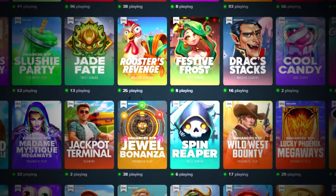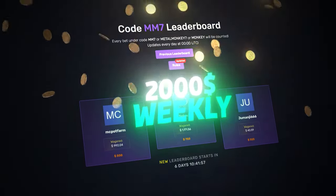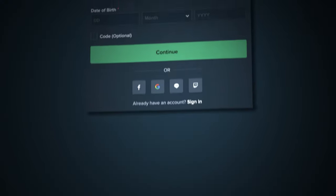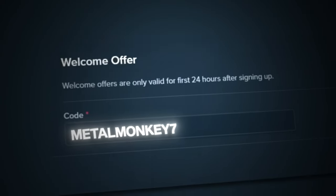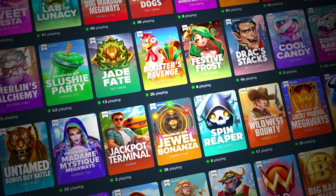Sorry for interrupting in the middle of the video, but if you guys want to support me and also have a chance of winning some of the $2,000 weekly from my competition, you can sign up by clicking Register. You can click 'code optional' and type in metalmonkey7, or click the link. Go to Settings, then Offers, type in metalmonkey7 and click Submit — you can only do this in the first 24 hours after signing up. Enjoy the rest of the video, thank you so much.